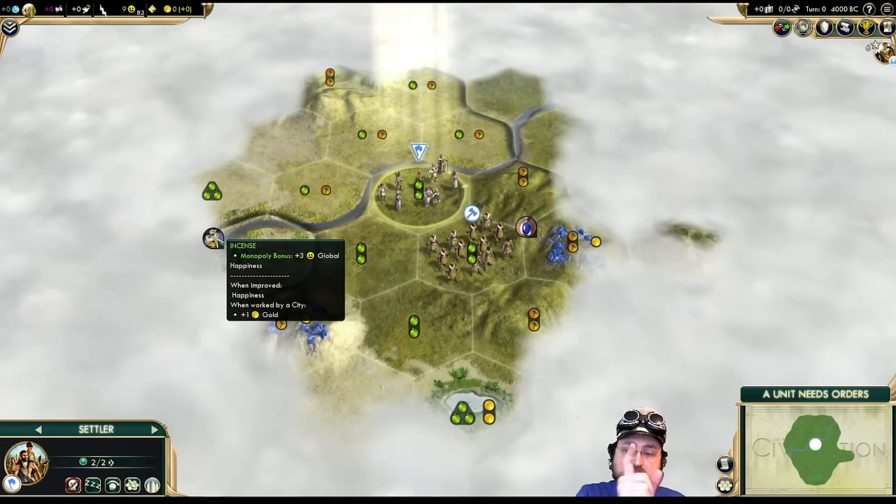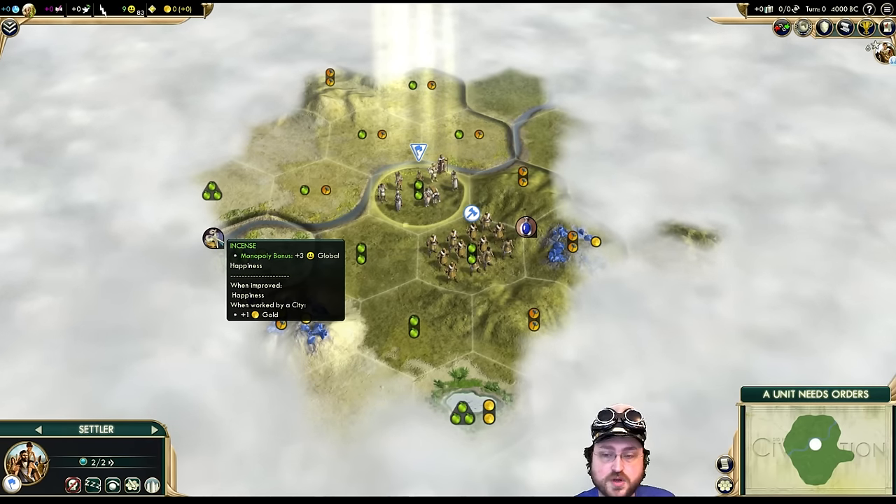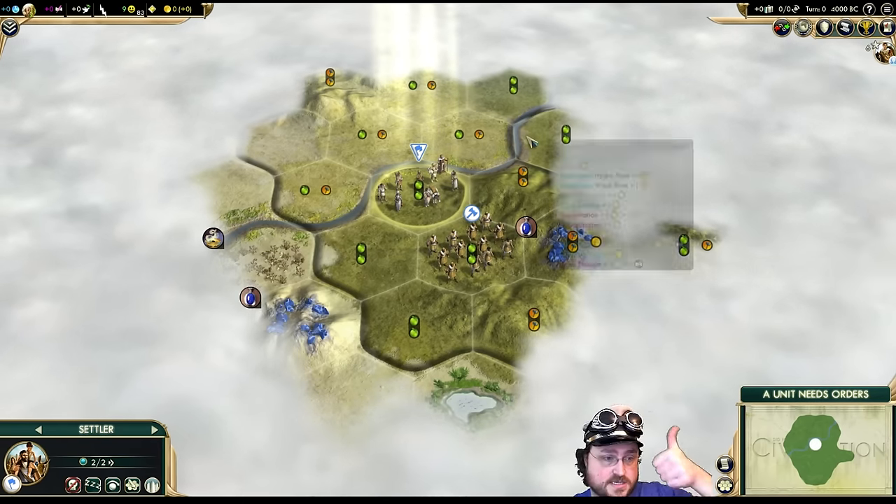Incense is good. If you've got a Monopoly bonus, you get plus three Global Happiness. So if we can find like 50% of the world's incense — awesome.